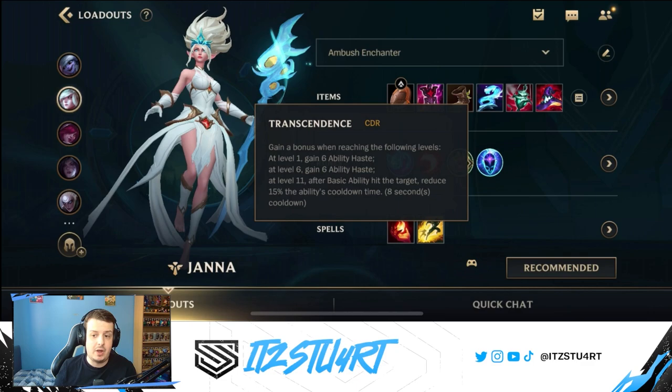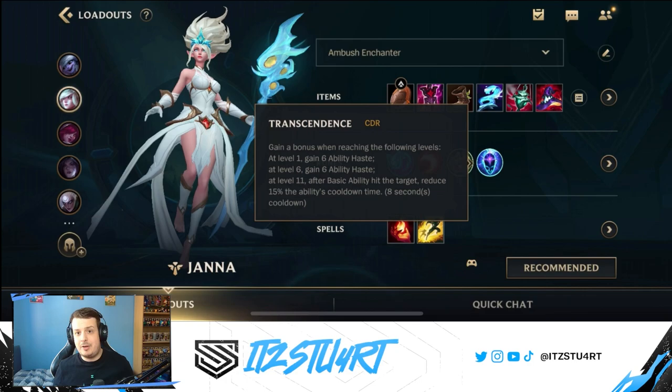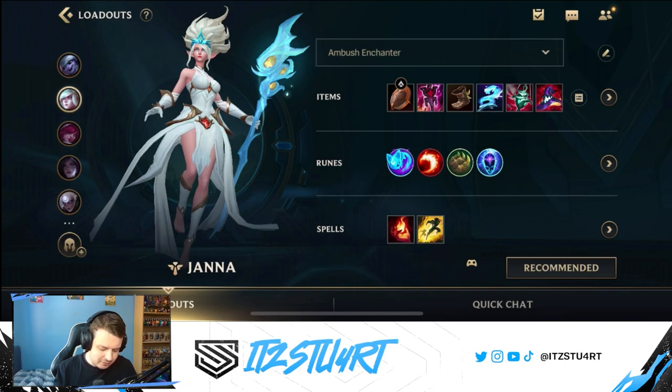For the final rune, Transcendence is the best choice. At level 1 you gain 6 ability haste, at level 6 another 6 ability haste, and at level 11, after a basic ability hits a target — your tornado or second ability — it reduces the cooldown by 15%. Ability haste works wonders with Janna: you can use your tornado more often, shield allies more often, and slow enemies more often.